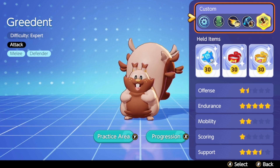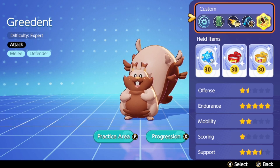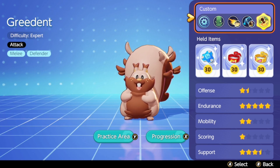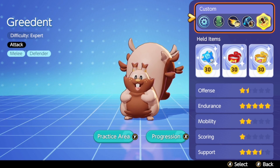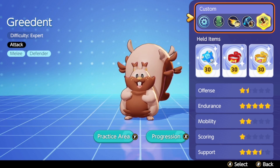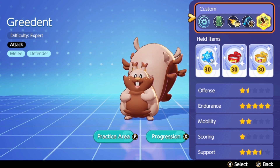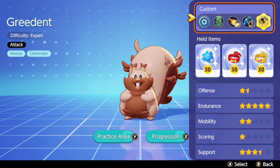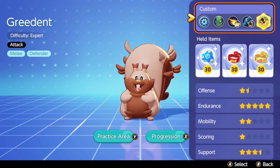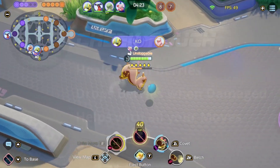Looking at the rest of Greedent's stats: scoring is at a two, which is typical for defenders since they're not meant to be the ones scoring but rather defending goals. Mobility is at a four — there's some interesting stuff in Greedent's moveset that will change your mobility. Offense is at three, which seems low, and we'll talk about why it should probably be higher.